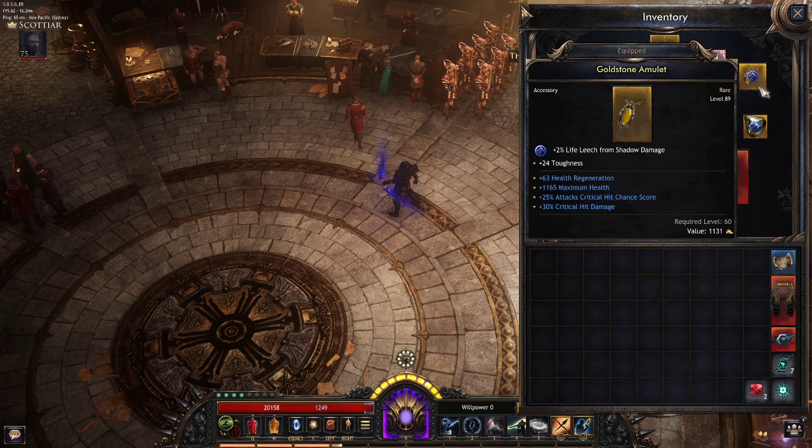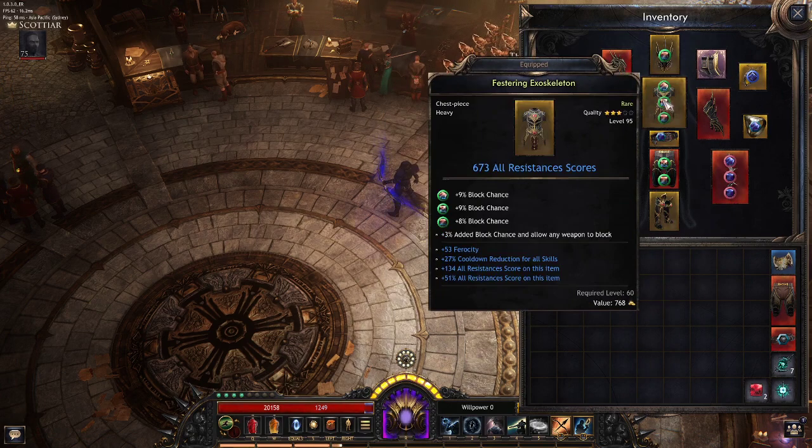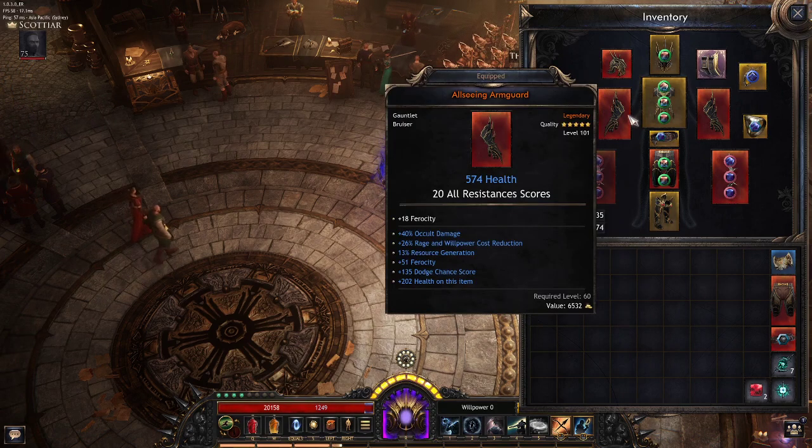For the amulet, I'm running 2% life leech from shadow damage for survivability. We have max life, crit damage, and you could get occult damage as well. For the chest, we have a bunch of block chance gems with a lot of resistances — very nice for defense — and ferocity. You could have cold damage there instead, and we have cooldown reduction. For the gloves, we have occult damage, rage, and willpower cost reduction for quality of life, plus resource generation and ferocity.